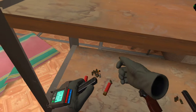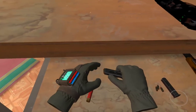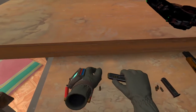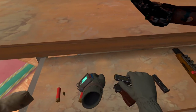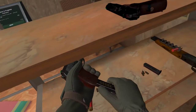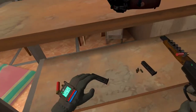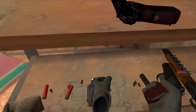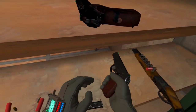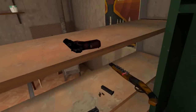You can actually load bullets directly into the cartridge itself, bullet by bullet. I dropped a lot of things in this game — you will drop things, that's a given. Once it's loaded, cock it, safety on, and put it in the holster. You're good to go.